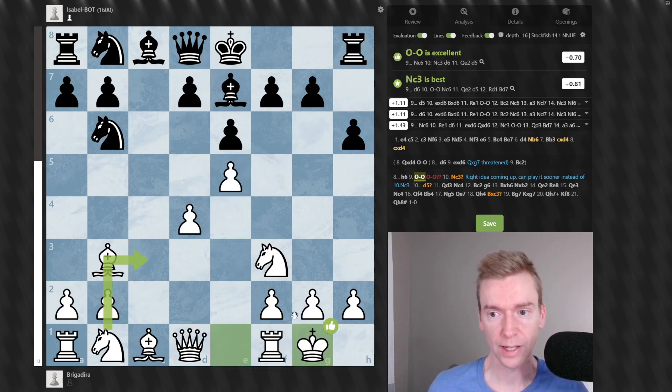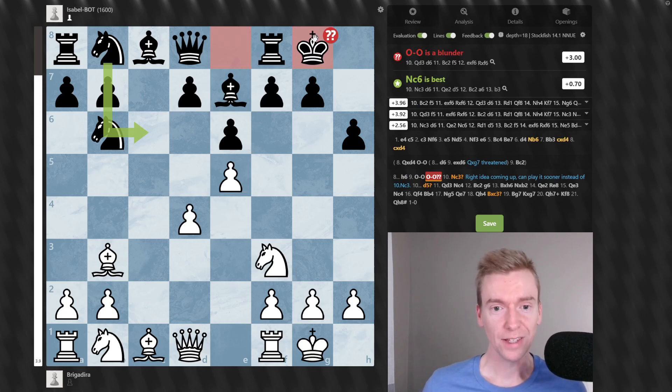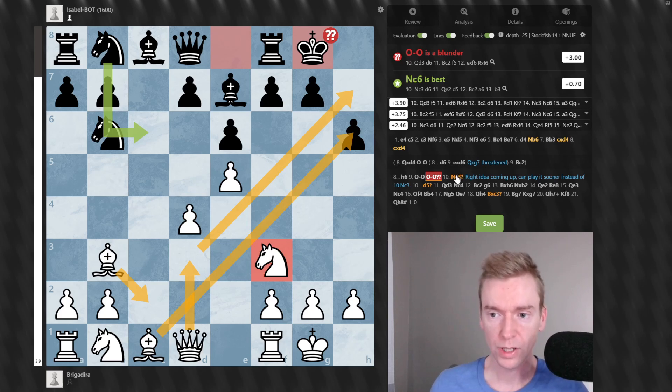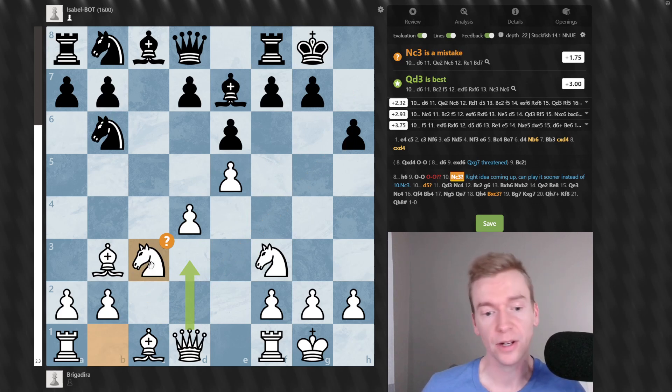After H6, White castles — good move. Black also castles, and we see already this is a blunder. It's not easy at first glance to understand why, but it's because of this idea: Bc2, Queen d3 going for the mate threat, in combination with that Bishop pointing at H6 and the Knight on F3 ready to jump over and join the attack. White played Nc3 here, which is marked as a mistake by Stockfish. The right idea is coming up next.